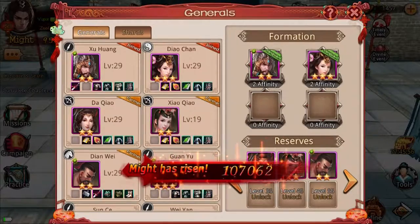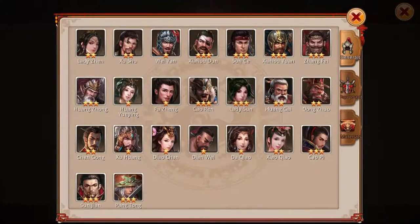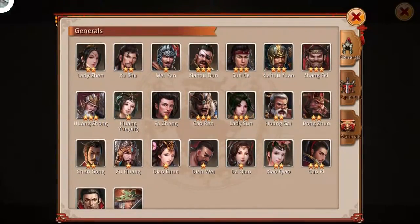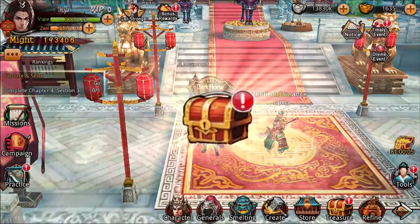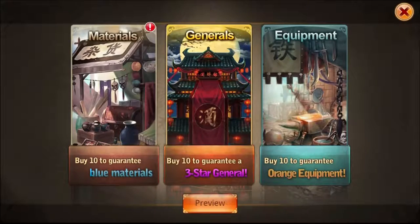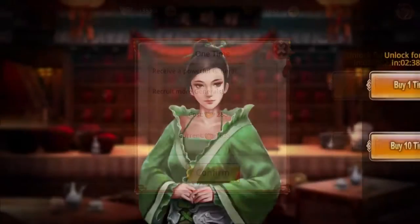Generals can be obtained in various ways depending on the rarity of the general. However, all generals require their own specific shard to be recruited. Shards can be obtained in a multitude of ways. The quickest way to obtain general shards is via the treasure box. Once here, all you have to do is go to generals and even materials using gold, silver, or you can use your unlock for free option to grab some shards to recruit a new general.